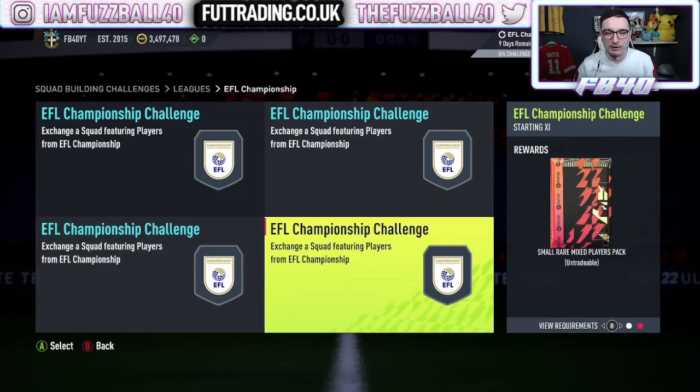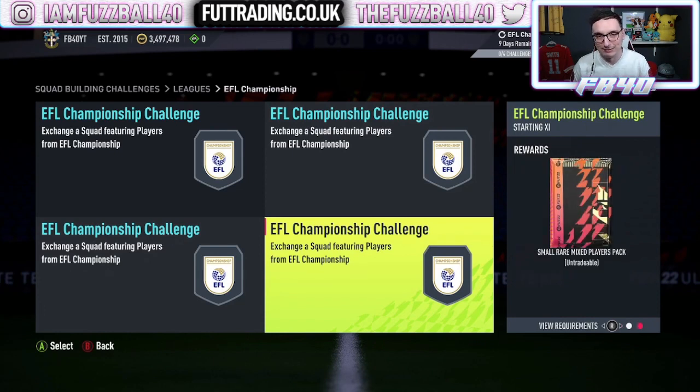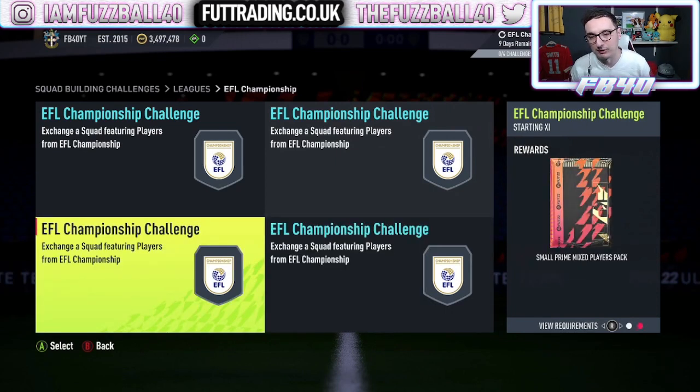So if you get a Championship done for 14k — arguably 3 to 4k more — the small rare mixed players pack guarantees two more gold cards, taking you up to eight rare golds guaranteed plus eight rare silvers. Then the small prime mixed players pack gives you three rares — it could be rare gold, rare silver, or rare bronze.